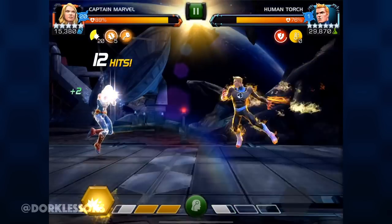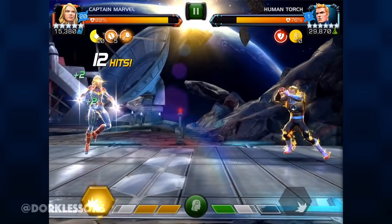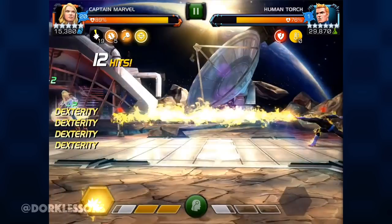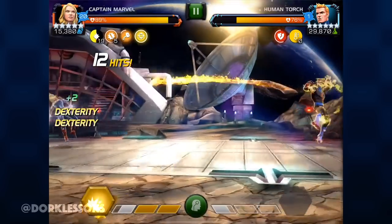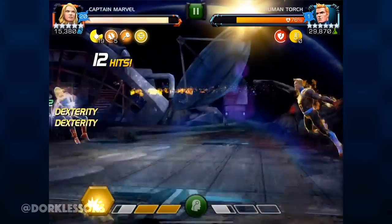Now while these are four dexes in a row right after the other, you do want to know where your entry point is, and it is right here. As soon as his arm is extended, that is your first dex point and then it's rapid-fire dex from there. Let's work with the sounds and the visuals.